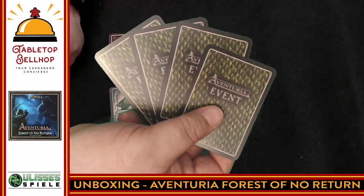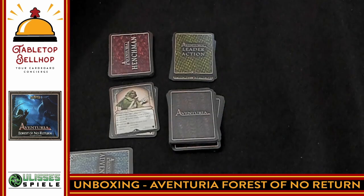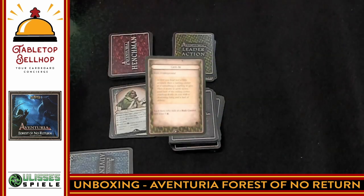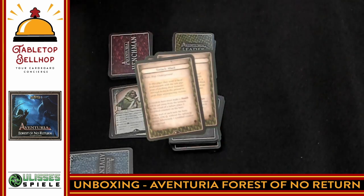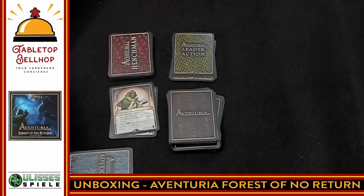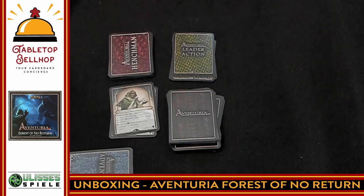Moving on to the new Event cards — we are looking at four new events. We have an Underground Event, a Ruin Event, a Ruin Ship and Underground Event, and another Ruin Event. So no new General Events. It looks like these are all going to be locations that only come up in this particular adventure — not any of the ones that come up in the core game.